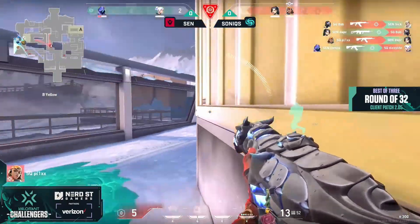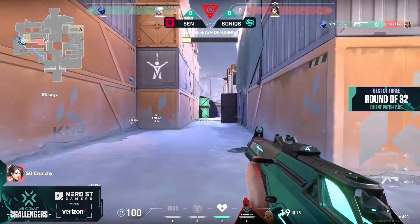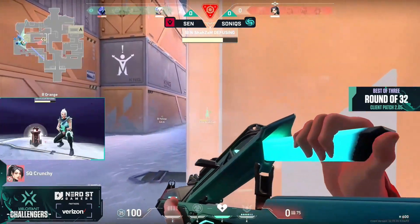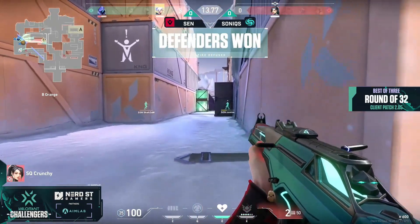But Bob getting 2, you still have Plix playing around the yellow box. Down to 5 HP, Zombs with a pick. Crunchy has to get it through the box, trying to spam, can't find it. Shazam down to 50 — oh, and he gets the defuse!